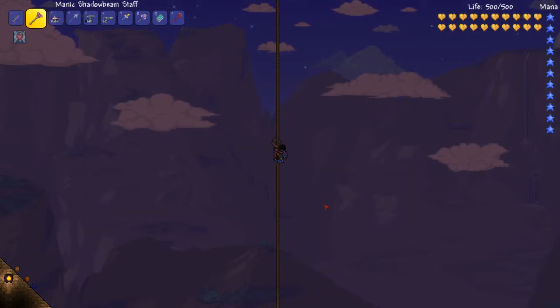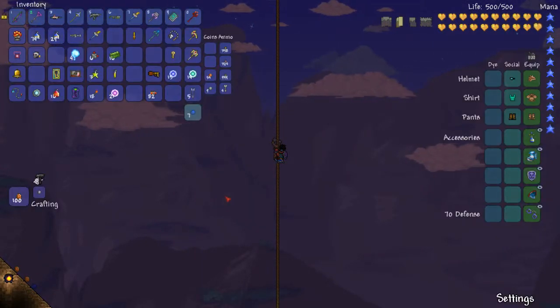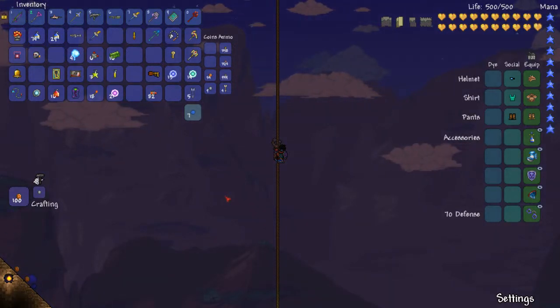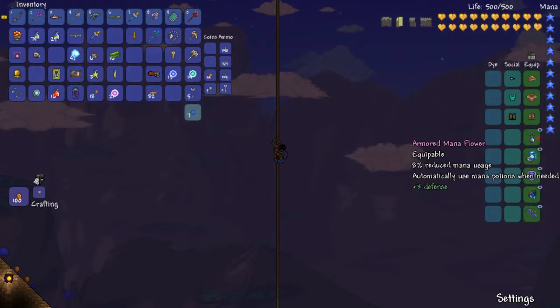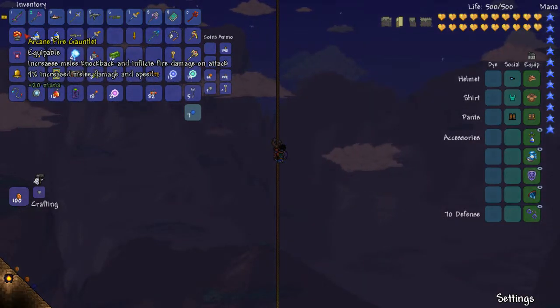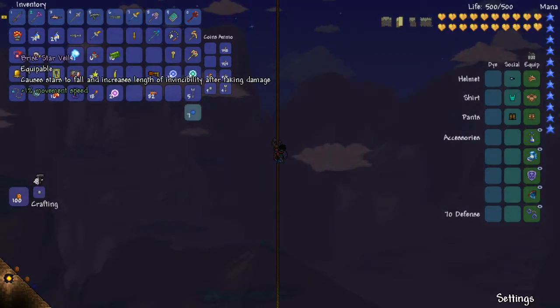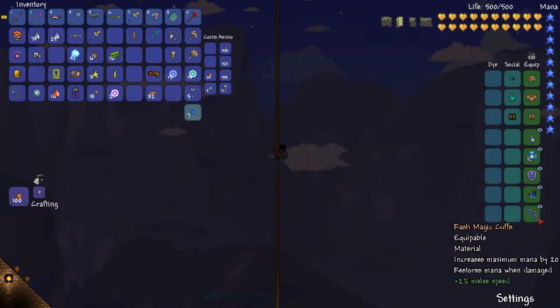Hello viewers, we are about to fight Skeletron Prime. I'm very excited - this is going to be really interesting because we have never done a battle with magic weapons before. We actually have more defense wearing these two items than without them, so I think this should be good. This one only works on melee, and this one is a really good item, but I'm not sure it's as good as either of the others.